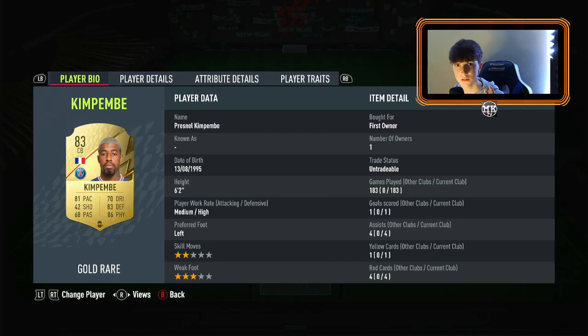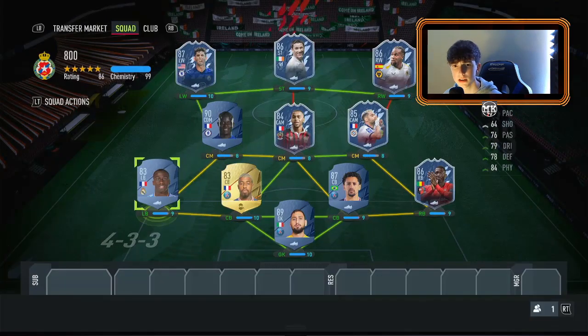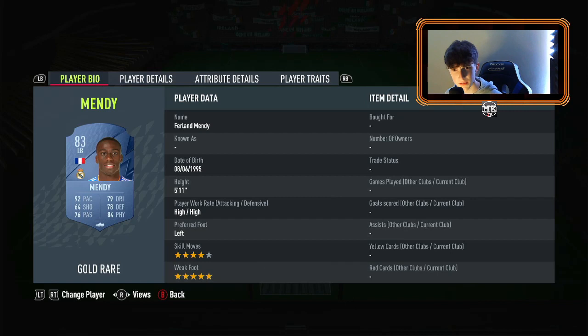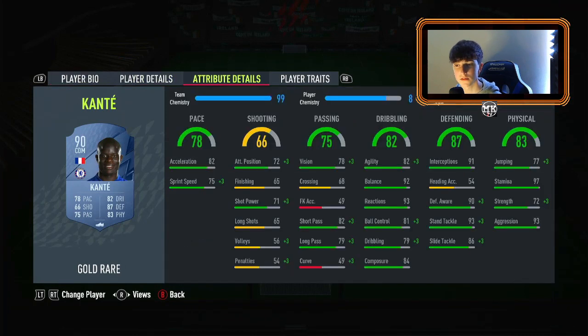Kim Pembe for around 5,000 coins — I've played so many games with this guy and absolutely love the card. Medium/high work rates, left footed, six foot two. Him and Marquinhos work well together — one's left footed, one's right footed, perfect pairing. Defending and dribbling are brilliant. Ferland Mendy: four star, five star weak foot, high/high work rates, left footed. Pace is very good, top tier. Passing decent for a left back, defending needs a bit of a boost. Kanté: two star, three star, medium/high, five foot six. Pace is decent — he'll feel faster than his rating since he's small. Dribbling very good, defending very good, stamina excellent for his height.